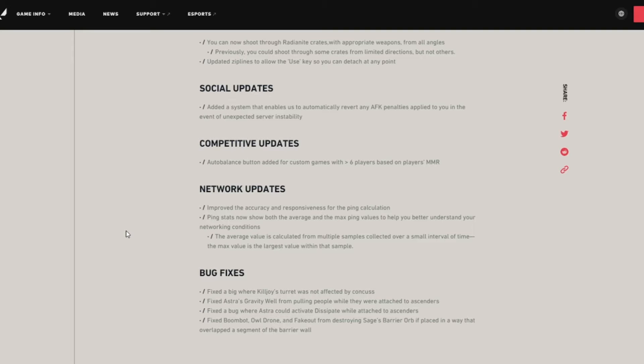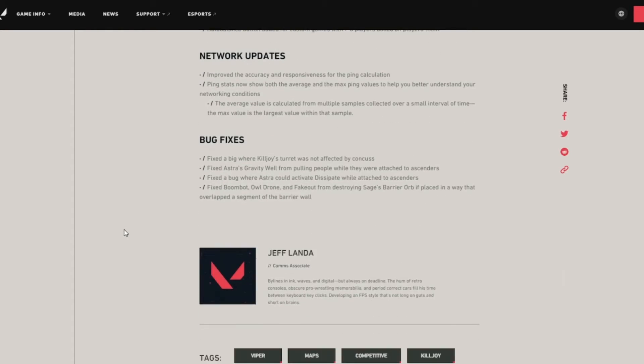For bug fixes: fixed a bug where Killjoy's turret was not affected by concuss; fixed Astra's Gravity Well from pulling people while attached to ascenders; fixed a bug where Astra could dissipate while attached to ascenders; and fixed Boom Bot, Owl Drone, and Fake Out from destroying Sage's barrier orb if placed overlapping a segment of the barrier wall.